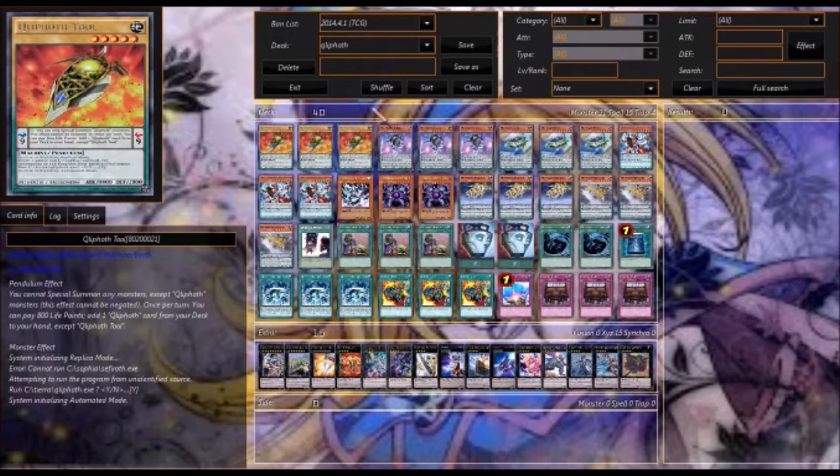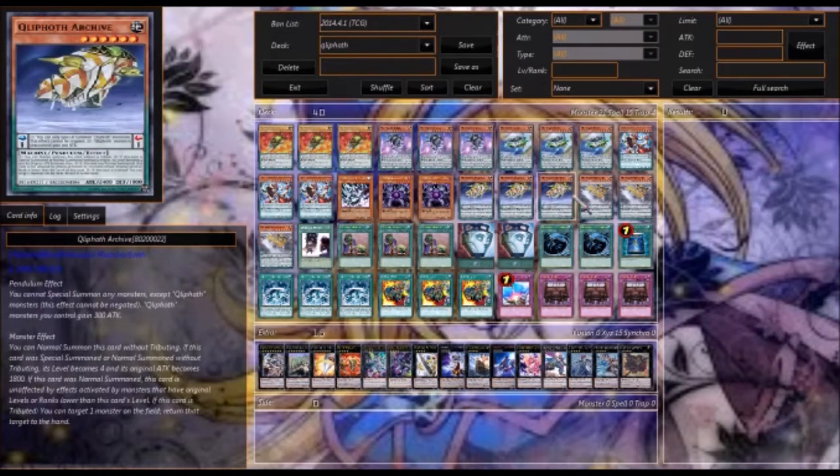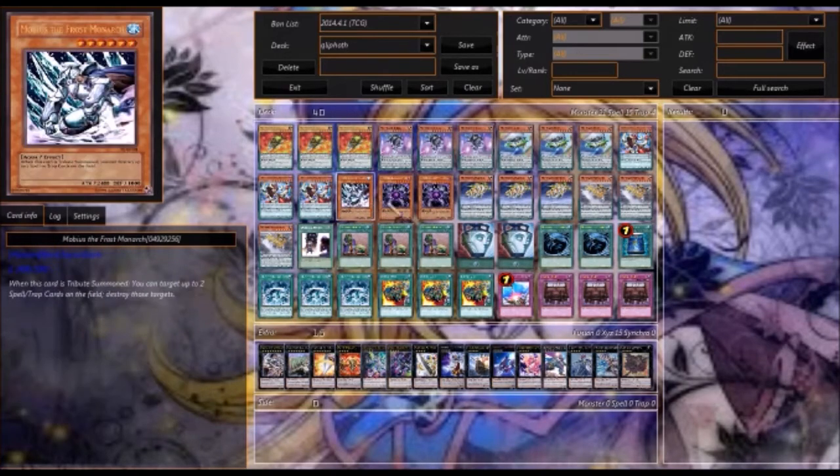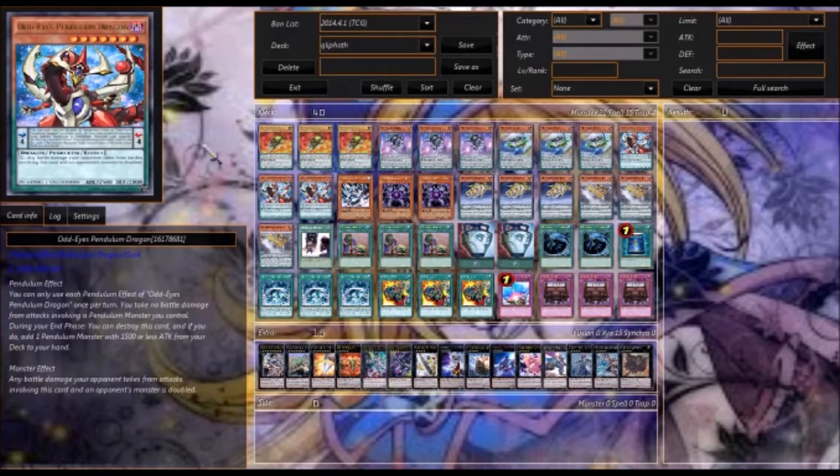Pretty much how the deck works is that you want to pendulum summon Genome and Archive and then tribute them off, because they get effects when they're tributed for either Shell or your Monarch. So let's go in and go through all the effects.